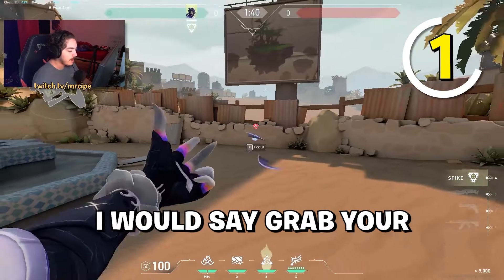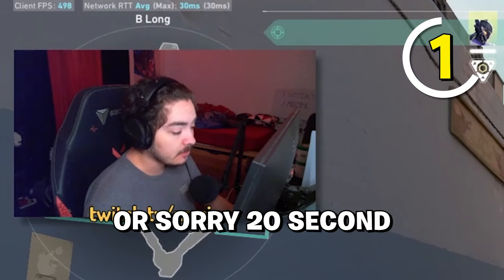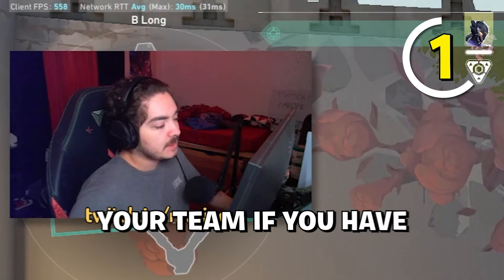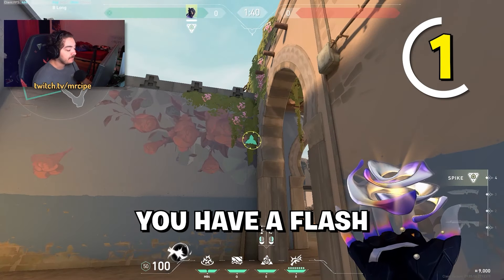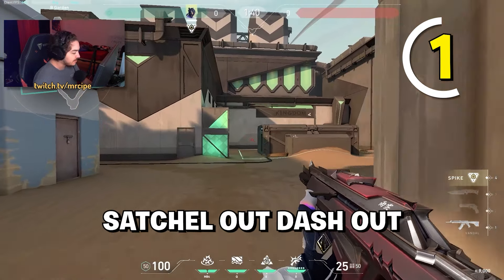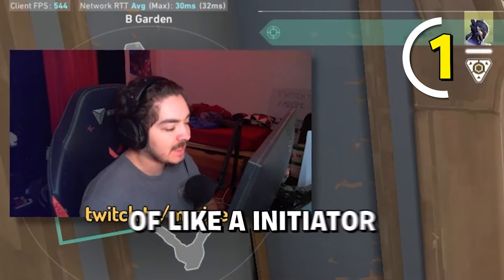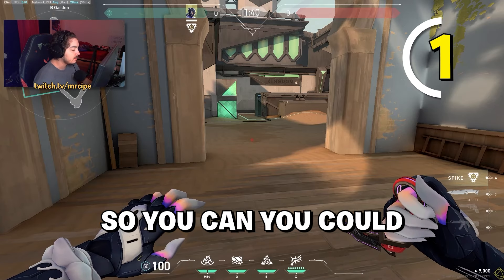After you get B Long control, grab your flash — it has a 20-second cooldown, so by the time you're going up B Long you want to have it again. Then right-click, flash out site, and have your Jett satchel or dash out — follow up with the flash. This is really good for a B Long take because Vice's utility is kind of a mix of initiator and sentinel.